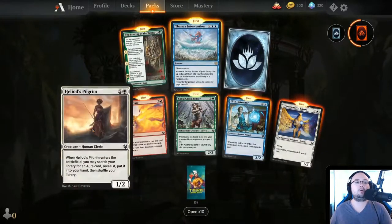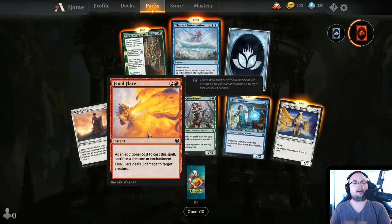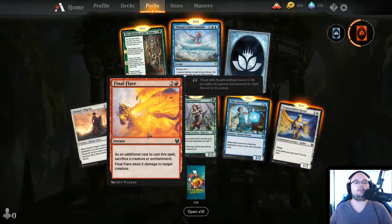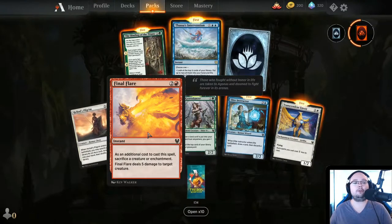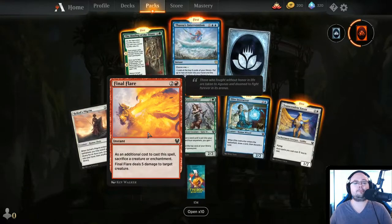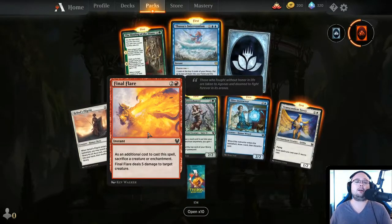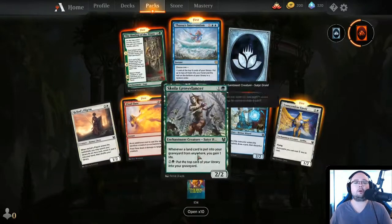Heliod's Pilgrim — we already looked at you, get out of here. Final Prayer — 3 mana instant, as an additional cost sacrifice a creature or enchantment, deals 5 damage to target creature. It's not that good — you have to sacrifice and it only deals damage to creatures. I do prefer Heartfire in that case.